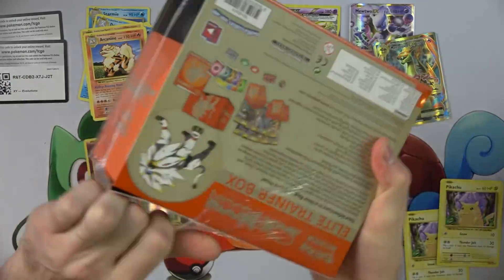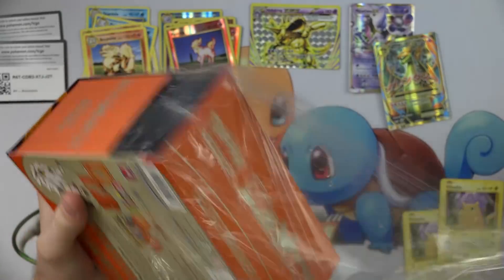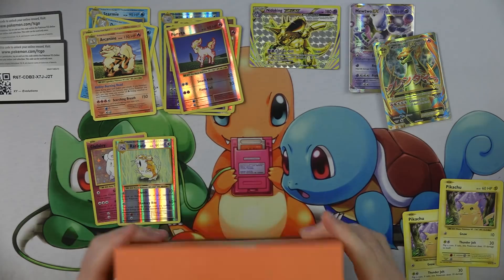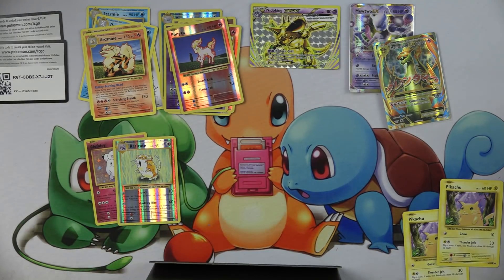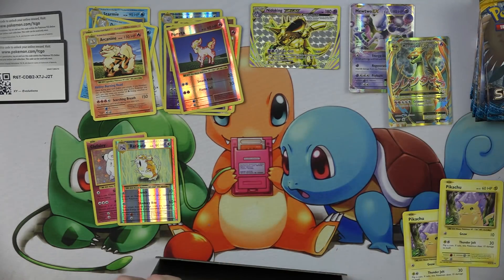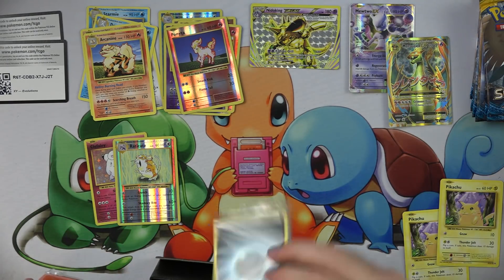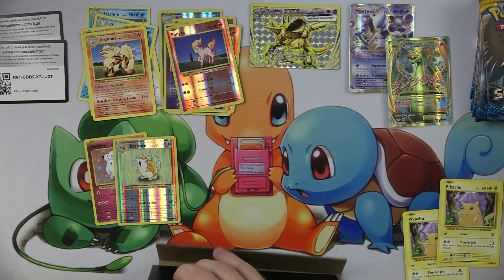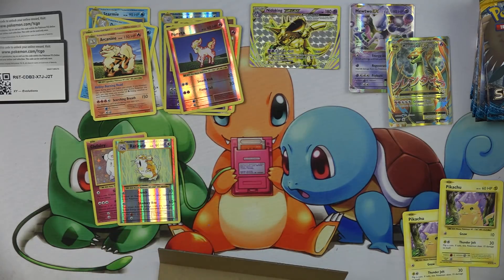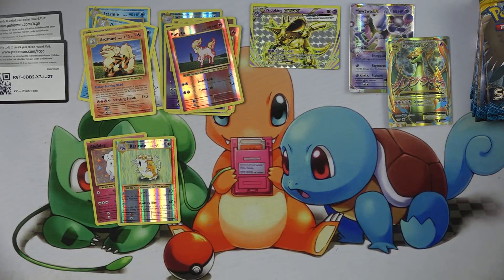We'll do the Solgaleo one. I got two Sun and Moon Elite Trainer kits — that's what I picked out, so deal with it. We'll do Sun and Moon next. We'll get an Ultra Ball and move on. Technically this is the most expensive card to pull — they sleeved the energy in this one. It's the most expensive card to pull out of there, aside from a gradable holo rare Charizard. So we got the most expensive card out of Evolutions, technically. Think about it.